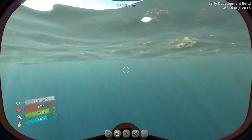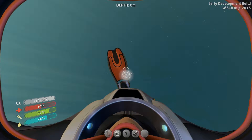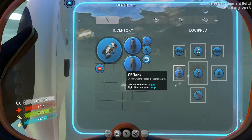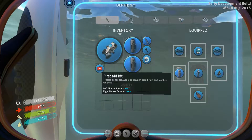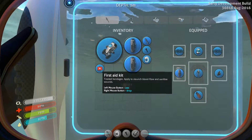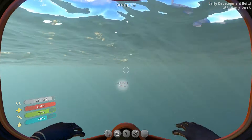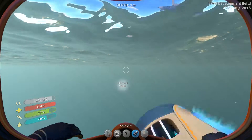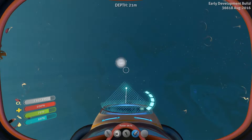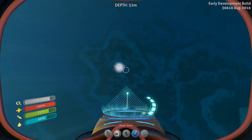As you can see, oxygen level I have is 135. I think we are above lifepod 7. I picked up the first aid kit from the first aid kit fabricator located in our lifepod, so we will consume that because I was attacked by some nasty creatures. Now we will use our awesome sea glide.